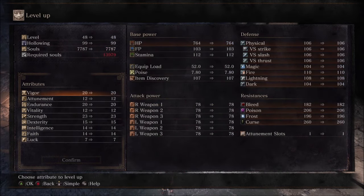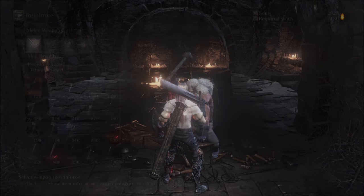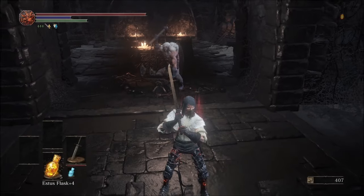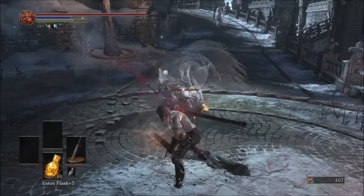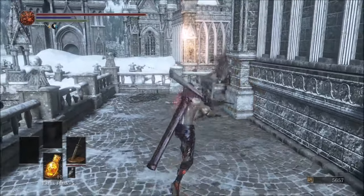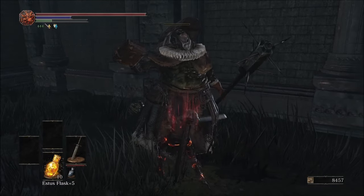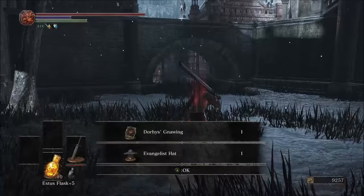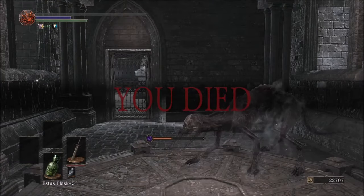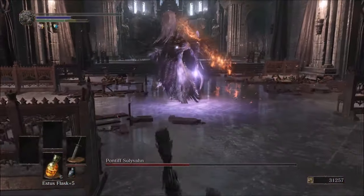After that, I reverted my stats back to a melee build and got my vigor to 20. The wheel chose Greatswords, and I picked up a pretty cool one — the Executioner's Greatsword. I had the resources to get it to plus 5 before going to Irithyll. Like the staff in the Smoldering Lake, the Greatsword is built for destroying the enemies in Irithyll. Most enemies here have very low poise and can be stunlocked to death.